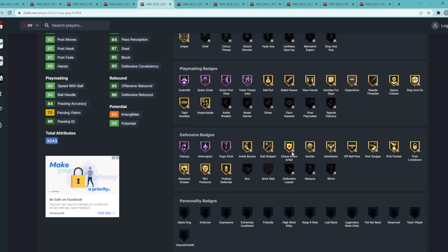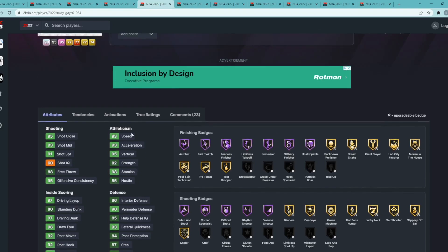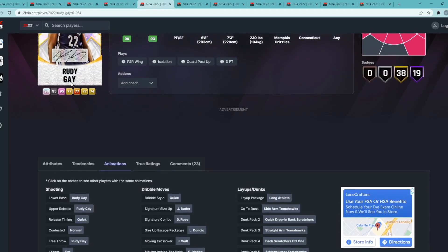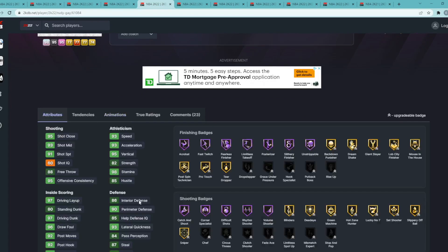Rudy Gay also has gold Rim Protector, Rebound Chaser, Post Lockdown, Pickpocket, Pick Dodger, and Chase Down. Hall of Fame Quick First Step, Quick Chain, Catch and Shoot, Corner Specialist, Rhythm Shooter, and Sniper. Gold Blinders, Dead Eye, Green Machine, Hot Zone Hunter. The amazing thing about this card is his dribble style and jump shot — he has a great jump shot now on quick timing, even better than his pink diamond. His Galaxy Opal with the quick dribble style makes Rudy Gay the fifth best small forward.